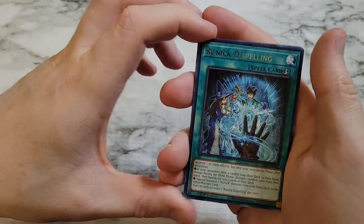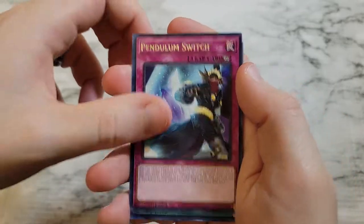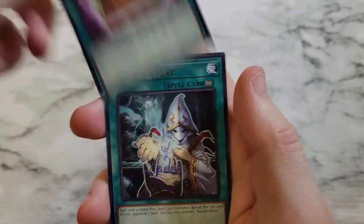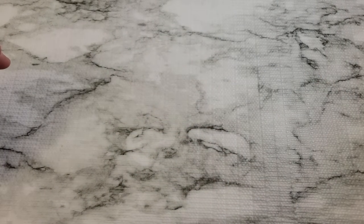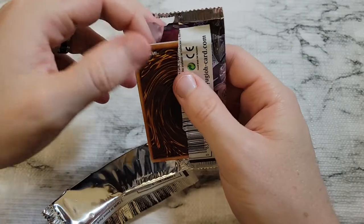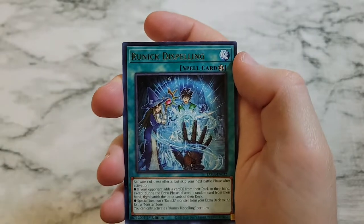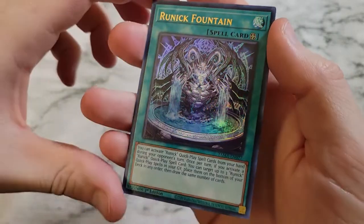Runic Dispelling, Pendulum Switch. We got Valance General Duke as a super rare. We got Valance Dominator Duke, Book of Eclipse again, Runic Allure, and then Invader of Darkness. Worth checking the rares in this set — we got Droll & Lock Bird as a rare reprint, also available as a collector's rare. Droll & Lock Bird is definitely still going as a decent value card. Then Runic Fountain as an ultra rare — probably one of the better ultra rares in the set.